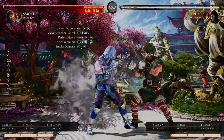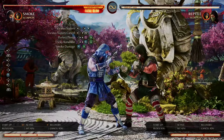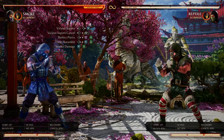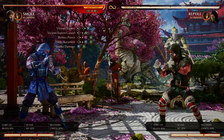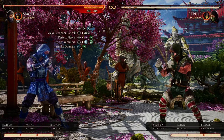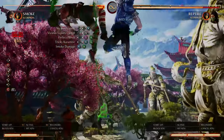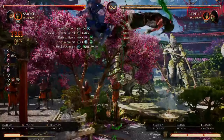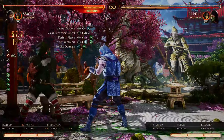Another thing I like to do is just spam it — get comfortable doing it over and over again. That does it for my vicious vapor cancel guide with Smoke. If you guys have any questions let me know down in the comments, but what kind of guide would this be if I didn't do a combo? So because you guys are the best, here's a combo.